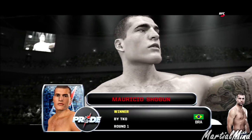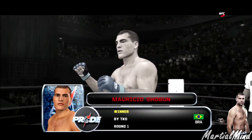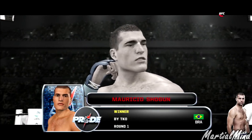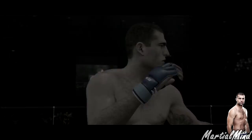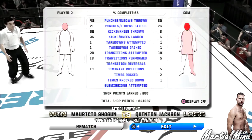We're done with Shogun — next fighter we're gonna try is Rampage. I'm going to get a fight with Rampage and see how far I can get. Mauricio Shogun Rua advances to the next round of the Pride middleweight grand prix defeating Rampage by knockout. Beautiful. Let me see how much I actually succeeded — let's take a look.